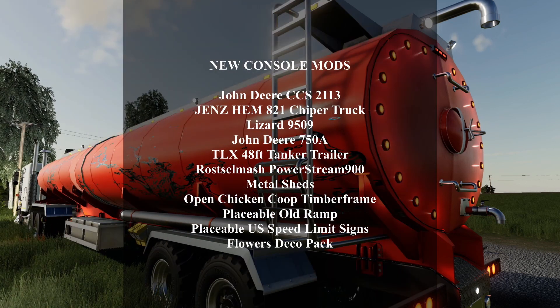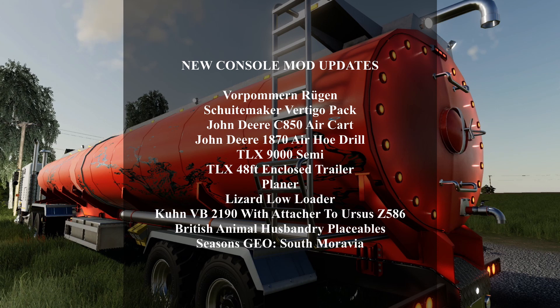On consoles, we got the John Deere CCS2113, the Jens Hem 821 Chipper Truck, the Lizard 9509, the John Deere 750A, the TLX 48-foot Tanker Trailer, the Russell Mesh PowerStream 900, Metal Sheds, Open Chicken Coupe Timber Frame, Placeable Old Ramp, Placeable US Speed Limit Signs, and Flower Deco Pack. For updates today, we got the Vorpermann Rugen, the Shooting Maker Vertical Pack, the John Deere CA50 Air Cart, the John Deere 1870 Air Hoe Drill, the TLX 9000 Semi, the TLX 48-foot Enclosed Trailer, the Planner, the Lizard Low Loader, the Kuhn VB-2190 with Attacher to Ursus Z586, the British Animal Husbandry Replaceables, and Seasons Geo South Mervea.